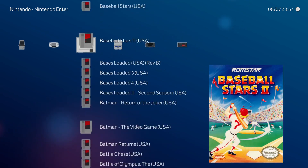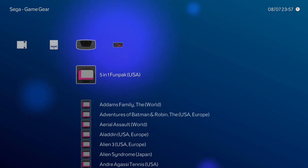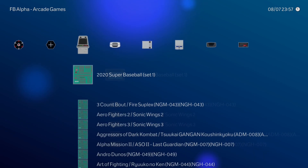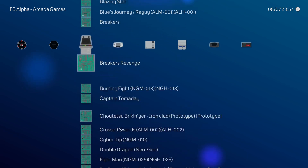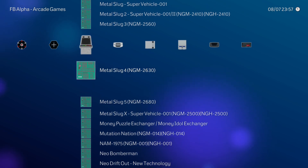This board is going to emulate anything that the Raspberry Pi 3 can, and it actually does a little better with Neo Geo. I don't notice much lag within the games I like to play even when there are lots of sprites on screen. However, it will not do Wii or GameCube — it's just not powerful enough.